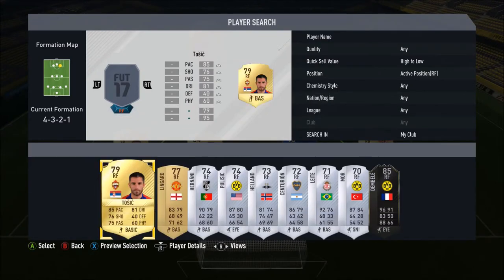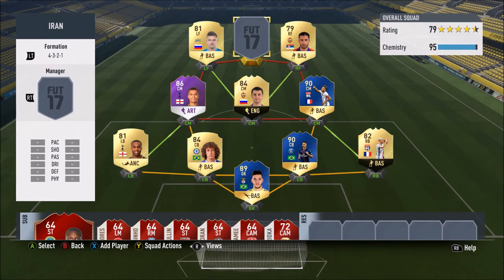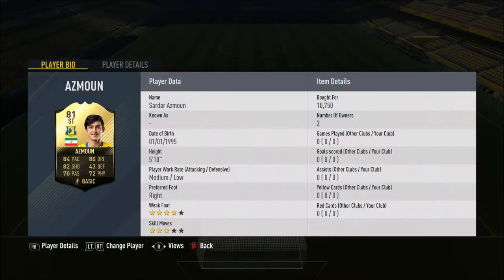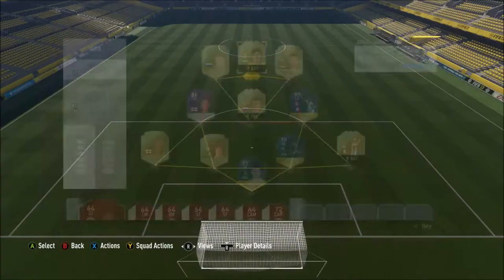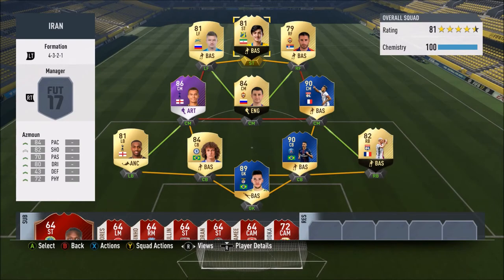Similarly there for chemistry is Zoran Tosic — Man United legend. 85 pace, 81 dribbling, 76 shooting and 75 passing. Both got four star skills on them, really just there for chemistry to get to Sardar Asmoun — the in-form 81-rated card. 84 pace, 80 dribbling, 82 shooting, 70 passing and 72 physical. He's just 10,750 coins. With the La Liga Team of the Season releasing tomorrow, he'll probably be minimum by then since everyone's going to be opening packs. Let's get into a couple of live games with this team — it looks stacked, it looks incredible, let's hope it plays this well.